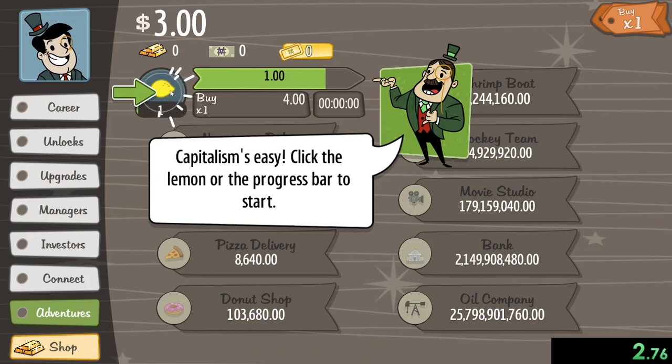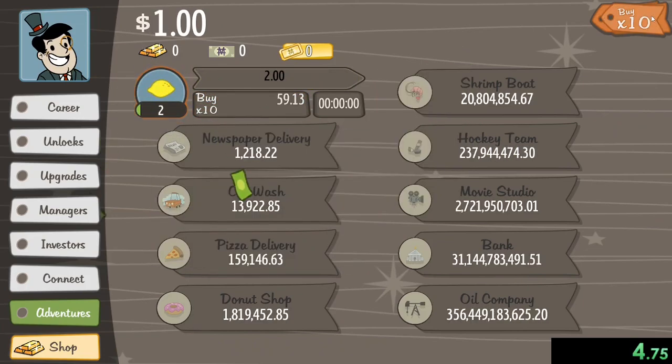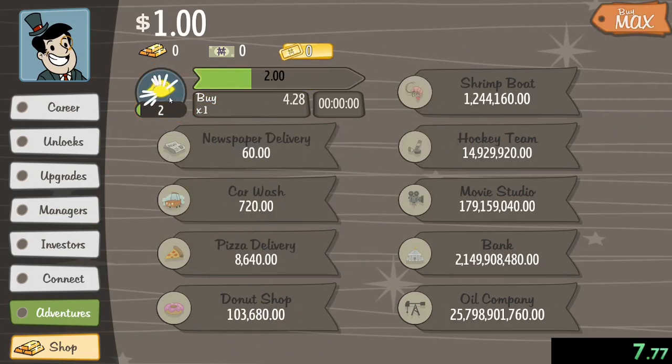So now I just keep clicking this until — let me set that to max, and then keep on clicking this so that I can keep getting as much money as possible.